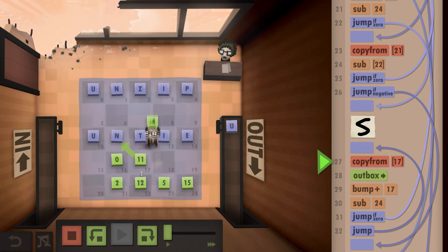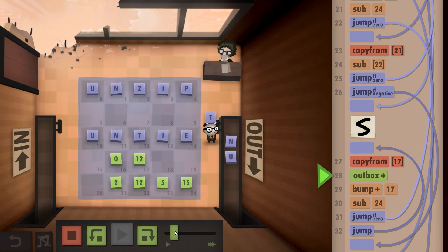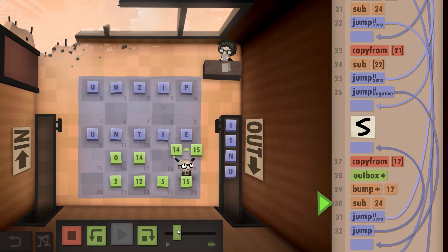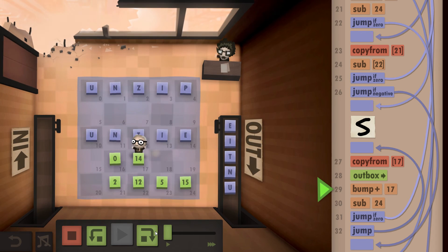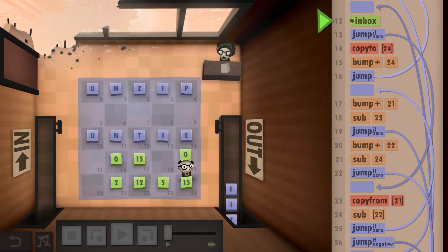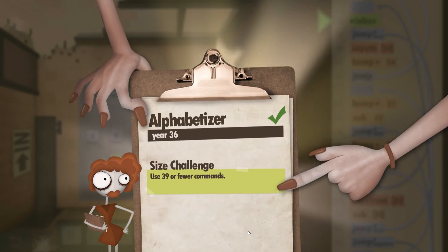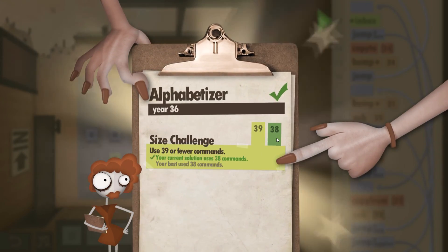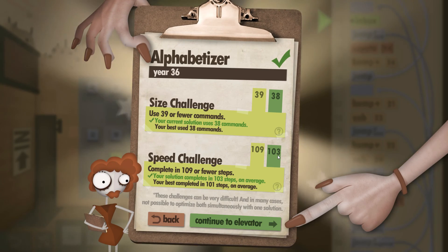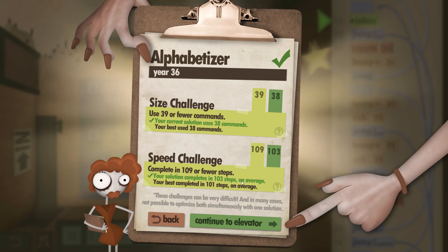It's going to grab the second letter and continue right through until the whole word is finished — 't', 'i', 'e' — bump it up, check, and output. We're completely finished. We can see 39 or fewer commands: we used 38. For the speed challenge, 109 or fewer steps: we did it in 103. I hope you found this walkthrough helpful — thank you for watching.